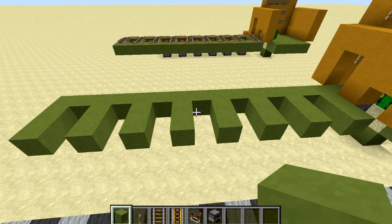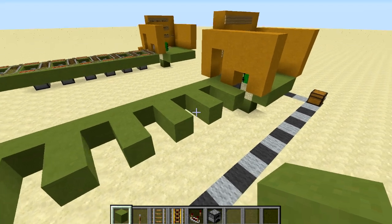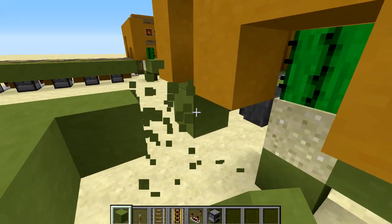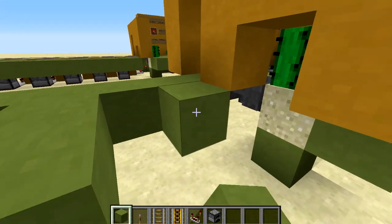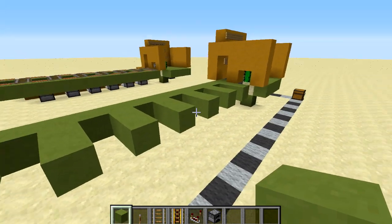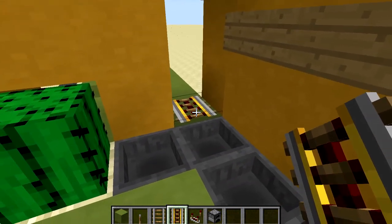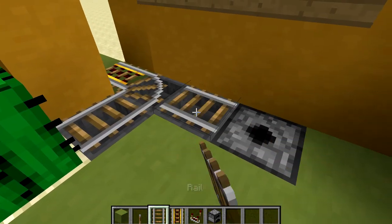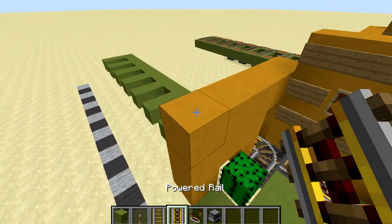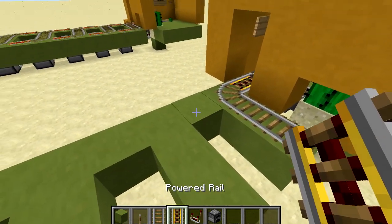Next place the blocks for the tracks for our eight destinations in this shape here. It's fairly straightforward — go to the front and count one, two, three, four, then repeat that another seven times to end up with this shape. Then place down the tracks: a powered rail, two tracks on the side, another one there and a powered rail here. Put three of them like that then repeat: one, two, three, four all the way down to the end.